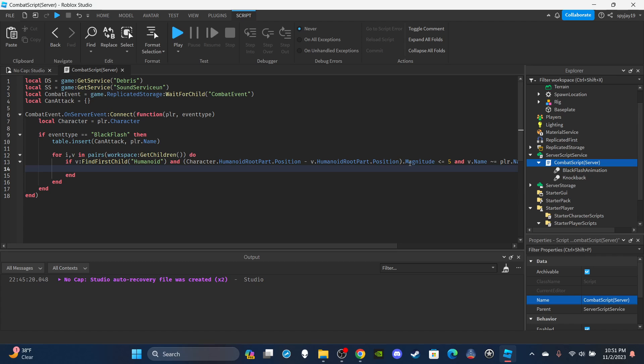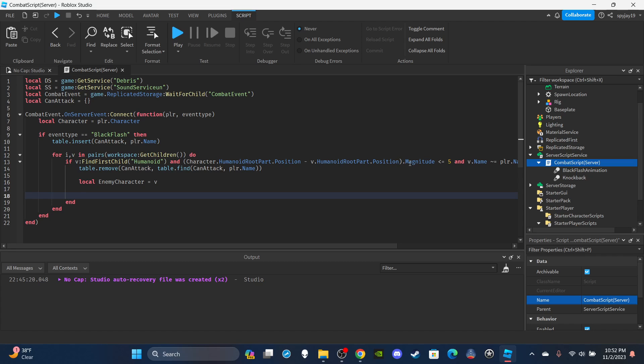Once all conditions are confirmed, remove the player's name from the table: table.remove(canAttack, table.find(canAttack, player.Name)). Set local enemyCharacter equal to v. Then create the animation track: local at equals character.Humanoid:LoadAnimation(script.BlackFlashAnimation), and play it: at:Play().